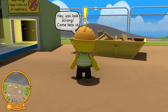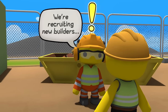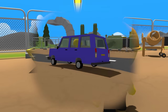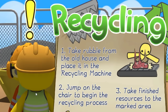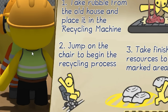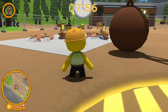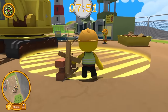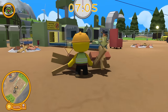Let's talk to this dude again. Hey, you look strong — come help us out. We're recruiting new builders. Sadly, my best friend Wobbly Bob left me to do this job by myself, but too bad — he's missing out. Let's do this. Recycling — take rubbish from the old house and place it in the recycling machine, then jump on the chair to begin the recycling process and take the finished resources to the marked area. We're recycling all this stuff to, I assume, build a brand new house. I think we actually grab this stuff and bring it over to this conveyor belt thing, put it here, and then sit on this chair.